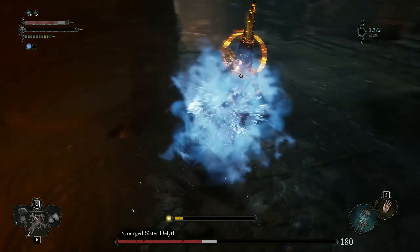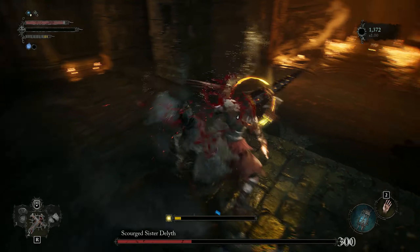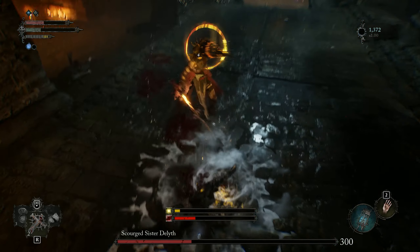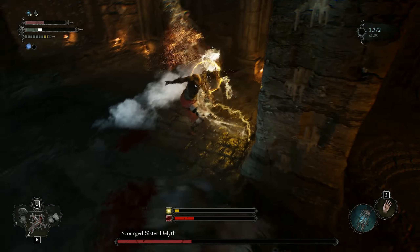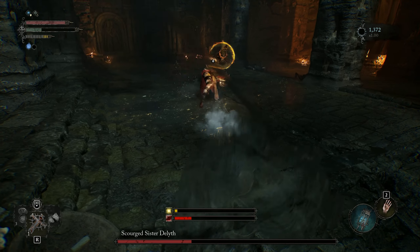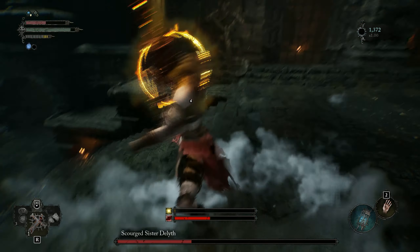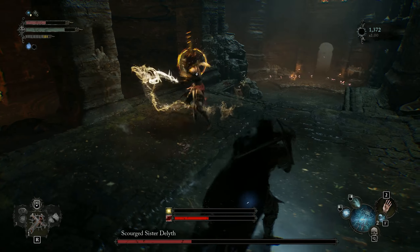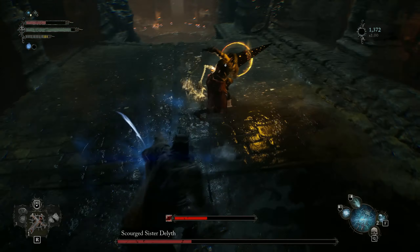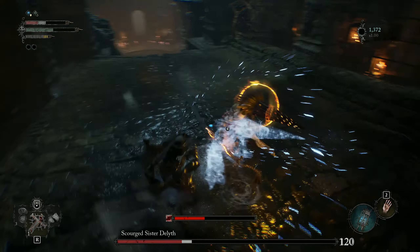Use the soul ability whenever possible to get some more damage on her. If you go down, you can find those things that actually recharge your soul meter, but I didn't do that so it's optional. Make note at the bottom of my screen — there are two meters, one for holy and one for bleed, so don't get those bars filled. I assume they do more damage, but that's just a guess.